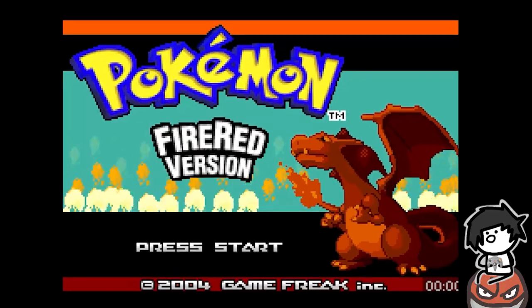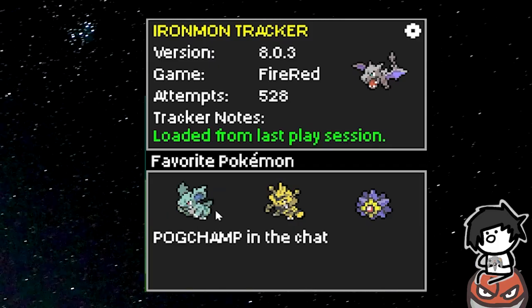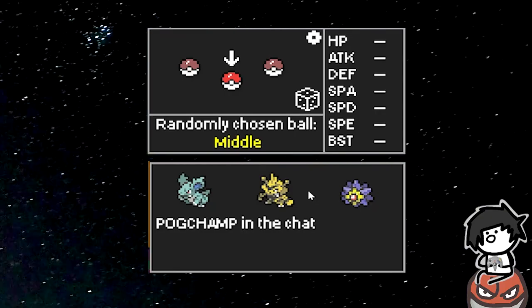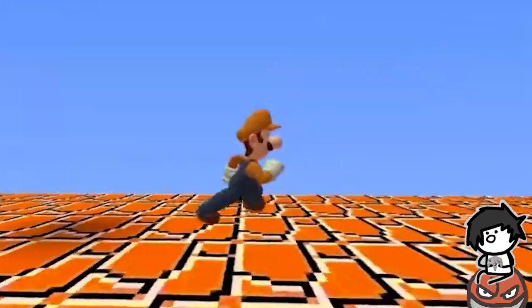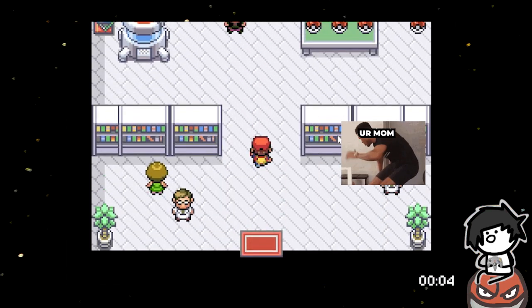After booting up the game and spending 42 hours coming up with the perfect name, I recommend checking out your tracker and setting your three favorite Pokemon, as these Pokemon can be chosen despite the random ball pick at the start of each game. Every time you die in Kaizo Ironmon, you have to reset, and that means starting in a new world with new items and new starting Pokemon. Regardless, every run starts with you talking to your mom and warping to Professor Oak.